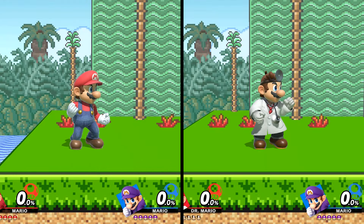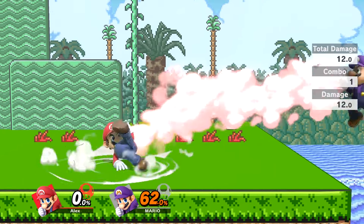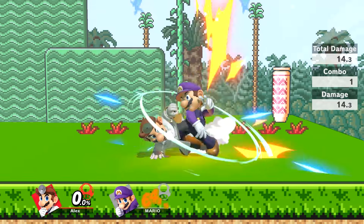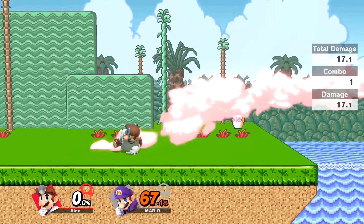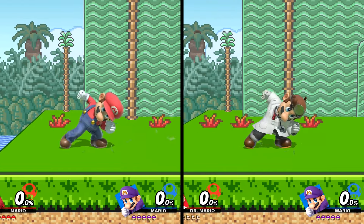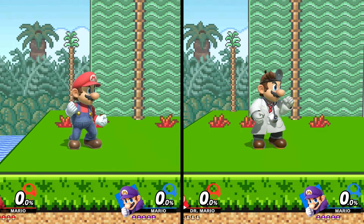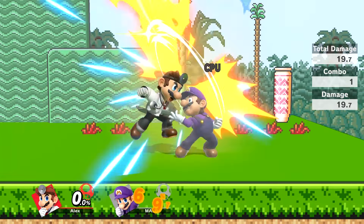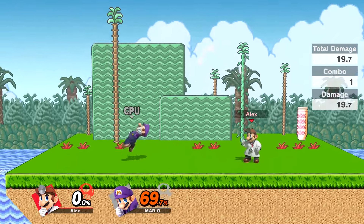Their down smash is also the same type of attack with one small difference. Both characters will do more damage if the attack hits on the back swing of the move, but in Dr. Mario's case it'll also give a noticeable increase in launch power. Their up smash is also very similar, with one significant difference: Mario's will launch the opponent almost directly upward, however Dr. Mario's launches the opponent in the direction of whichever side the attack hit them on. So if the opponent is hit from the left side, it'll launch them to the left.